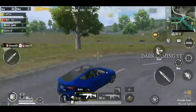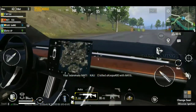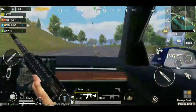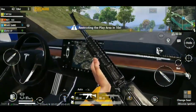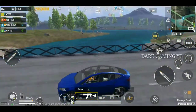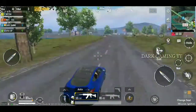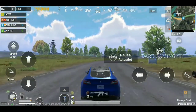Now you can see a FPP car. You can see a Google map on cars and use the Erangel map. At the top, you have a transparent glass — you can see a FPP car. You can open it. It's an open option. I'm happy.